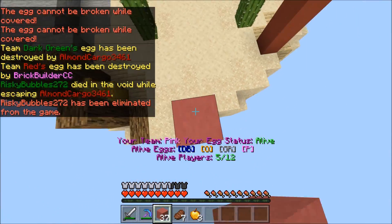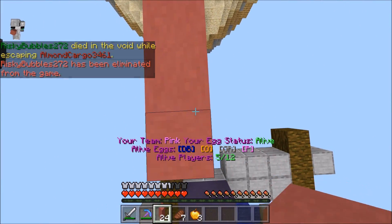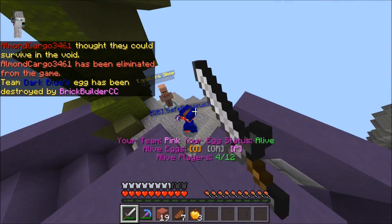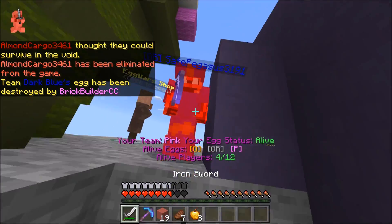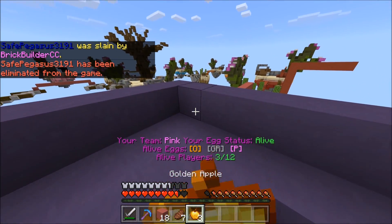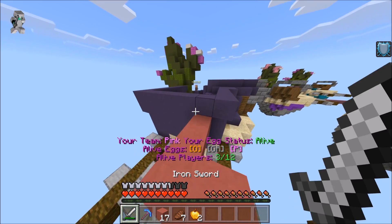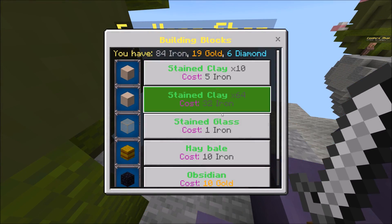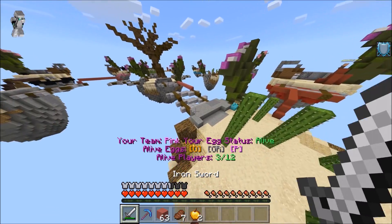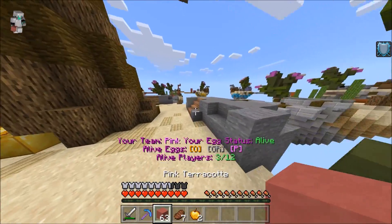Dark blue, I know what game you're trying to pull — I've definitely seen the castle strategy before. But your egg has been broken. Where are you gonna go? You're like an unsafe pegasus because I am here. And what happened to red? Did they just die or disconnect? I don't even know. Either way, give me that loot. We don't really need to buy anything, so let's head over to gray and orange — one of those teams needs to take the L.